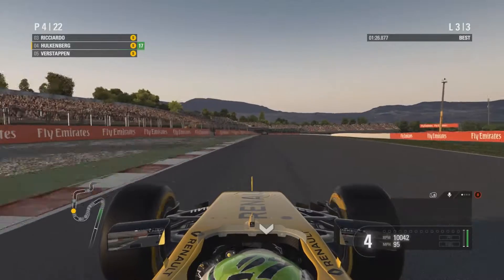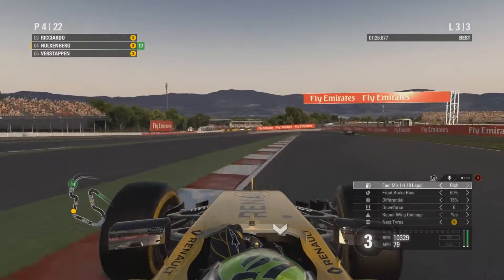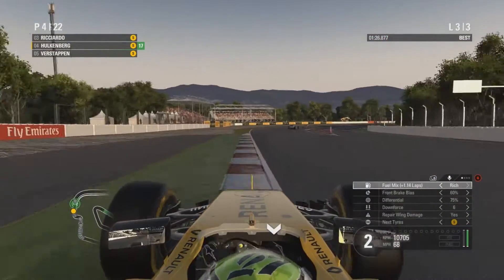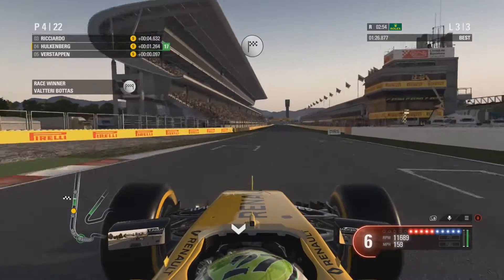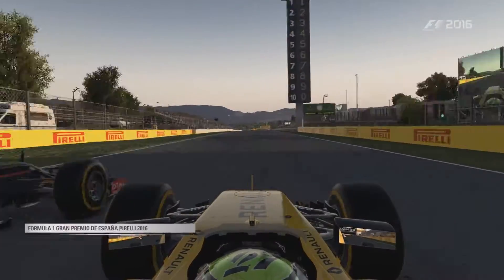Not going to catch Ricciardo from this distance now. Checking the fuel — it's been running rich the entire race but it doesn't really matter. Taking a bit of kerb on the chicane. Valtteri Bottas takes the win in the Spanish Grand Prix ahead of Daniel Ricciardo and Lewis Hamilton, and then me in fourth place — I said those two the wrong way around.